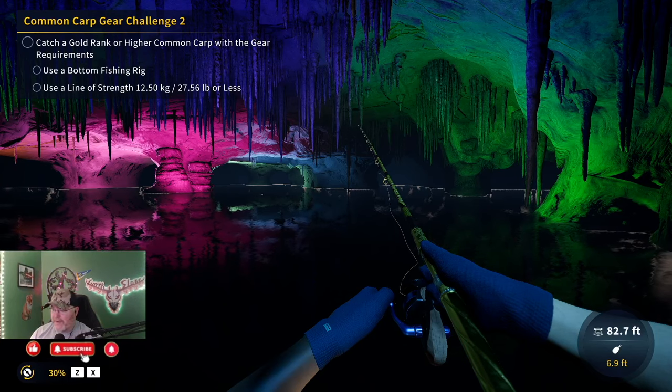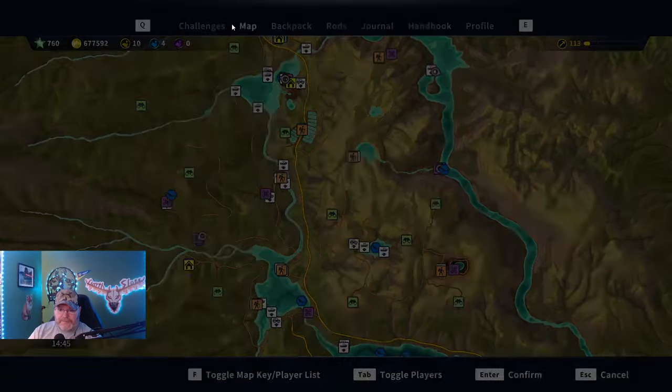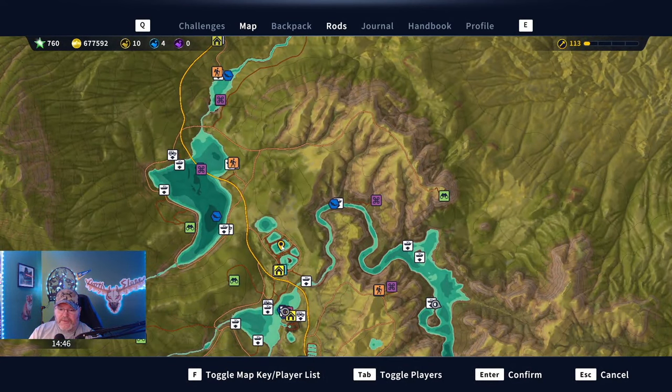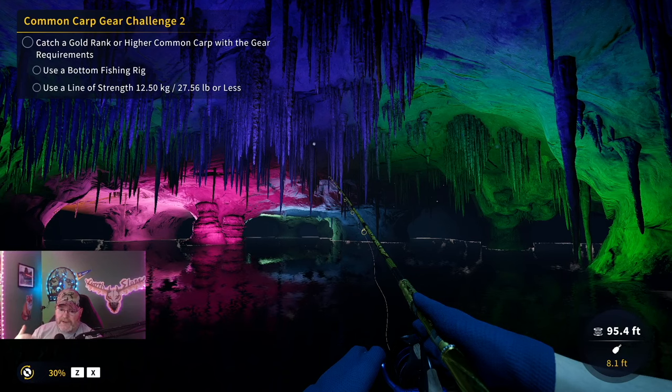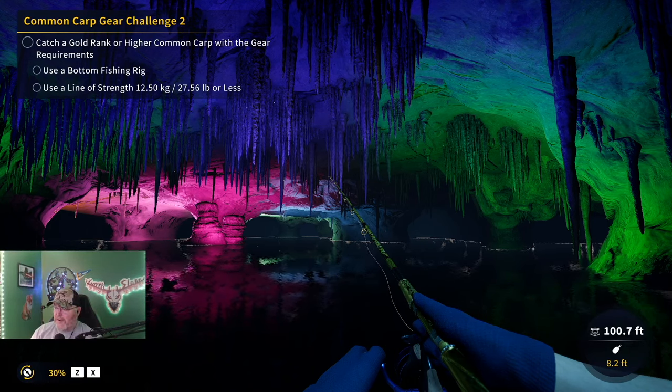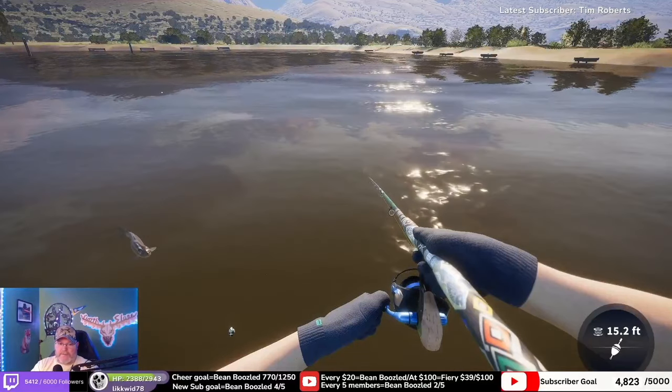Before I drop that in, guys, please do me a favor — hit that like, subscribe, and notify bell. I'm going to show you first where we caught it. It's right here, got it marked — this is the big grass carp hot spot right now. There are other places you can catch them, but I'll do a guide later. We were standing on this dock using a one alt cheese for the grass carp. For the gear challenge, you have to use a floating rig since they're not bottom dwellers. So I'm going to drop that footage in — uncut, the whole fight with that diamond grass carp on 27 pound line.